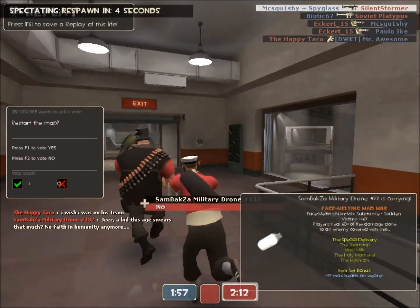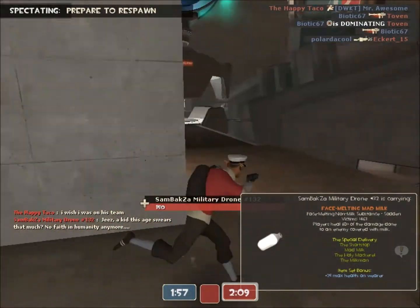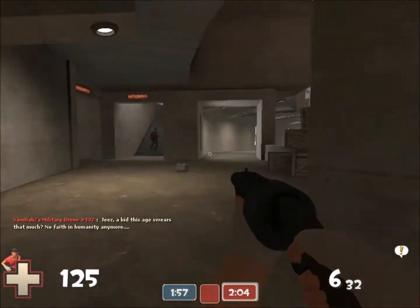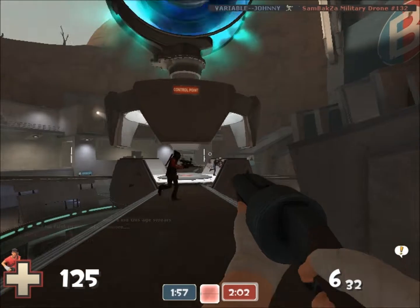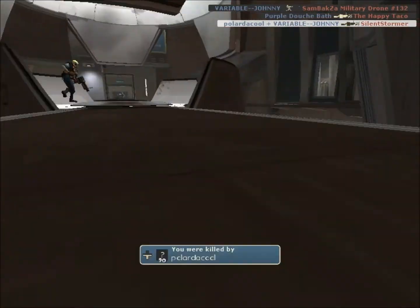So start off with getting the basics down with your shotgun. And remember that your pistol is a good option — especially with some of those guns that have lower clip counts, especially the Force of Nature and the Soda Popper, where you only have two shots and you can blow through them really quickly.